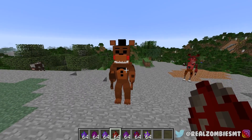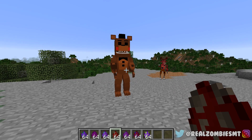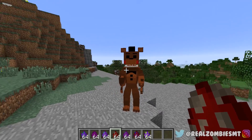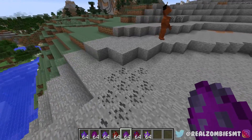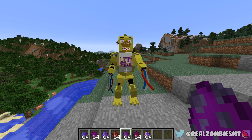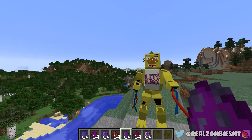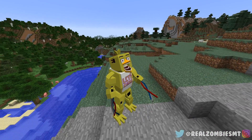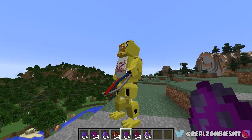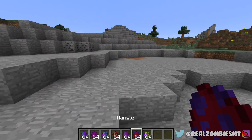Up next is Toy Freddy. Whoa — that is actually kind of scary. The fact that he has no eyes is really creepy. Up next is Chica. She is definitely scary. Look at your mouth, Chica — you're gonna eat me. Please just don't do that.